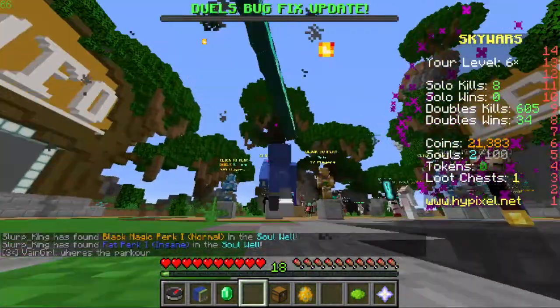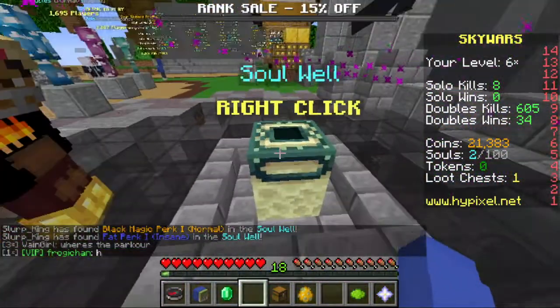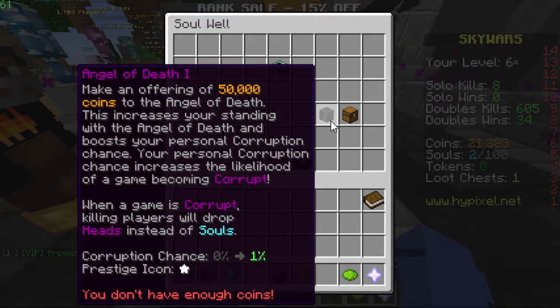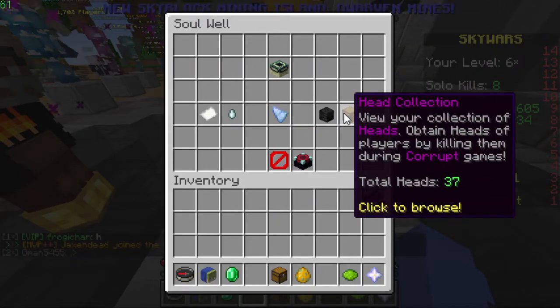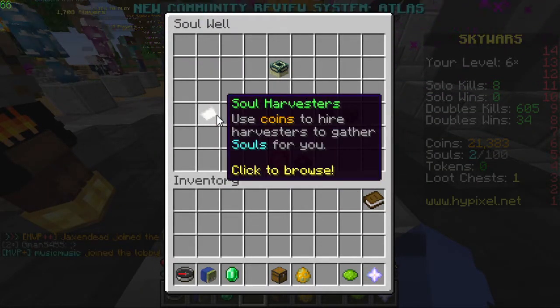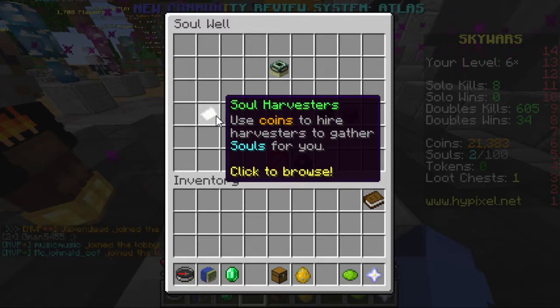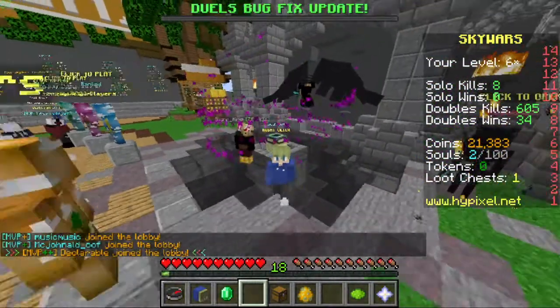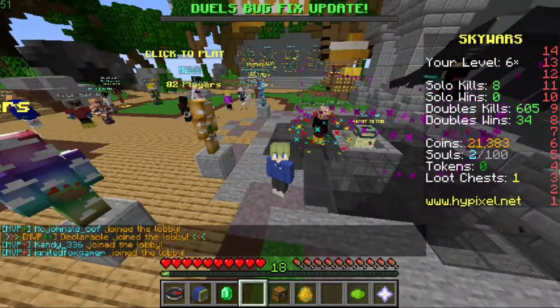You can't roll it from the well because it is not an item you can obtain that way. This is the Angel of Death — you can see how many heads you have and all this stuff. That is how you obtain the Endlord kit in Minecraft Skywars.